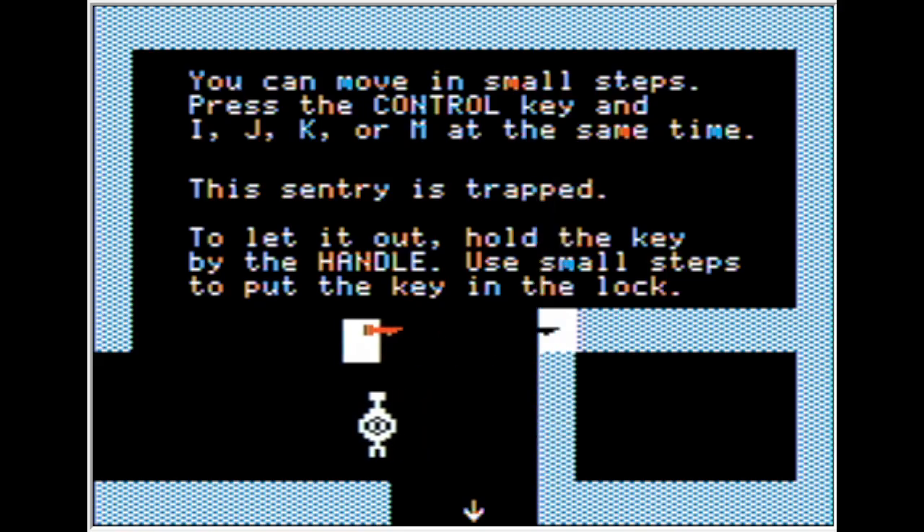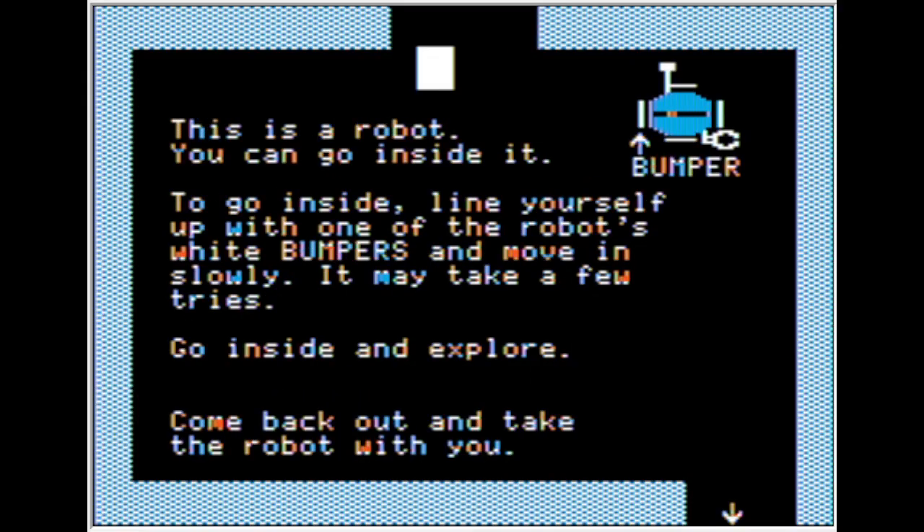Bingo! Have a nice day. This is the robot — you can go inside it. Line yourself up with one of the robot's white bumpers and move slowly; it may take a few tries.